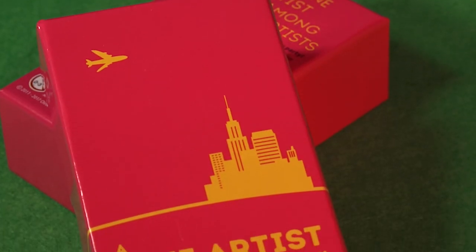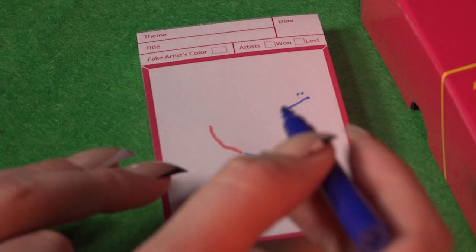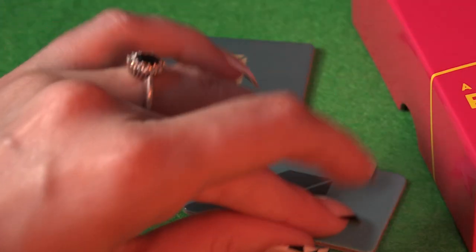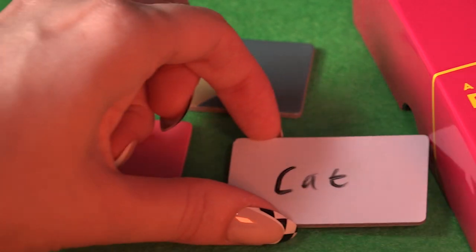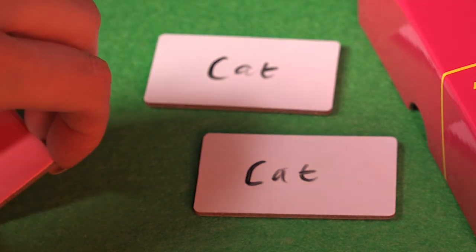A Fake Artist Goes to New York takes the imposter-hunting formula and spices things up with a splash of Pictionary, resulting in an easy-to-learn game of deception that's more family-friendly than most. Players take it in turns to add to a piece of art, gradually building up a picture of a secret answer pen stroke by pen stroke. The catch is that one of them must play along but has no idea what they're supposed to be drawing. The visual element encourages players to think outside of the box and creates extra space for ridiculous misunderstandings. It's also one of the only drawing games where being bad at art is a clear advantage — you can get away with scrawling a random misshapen blob and throwing up your hands with a, well, what did you expect?